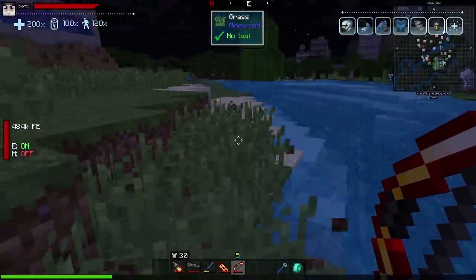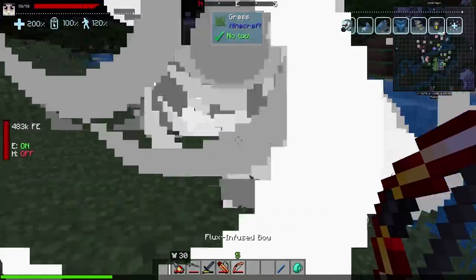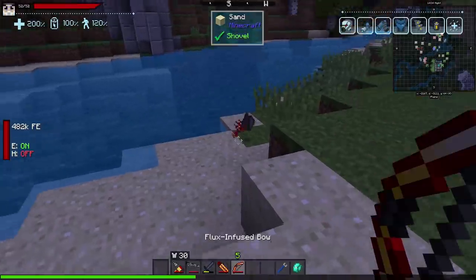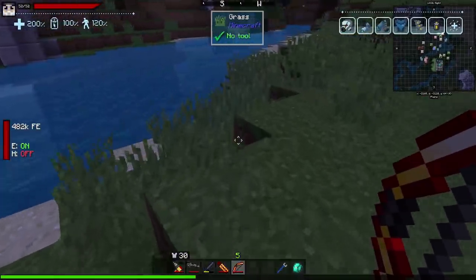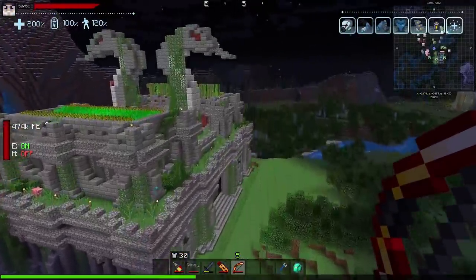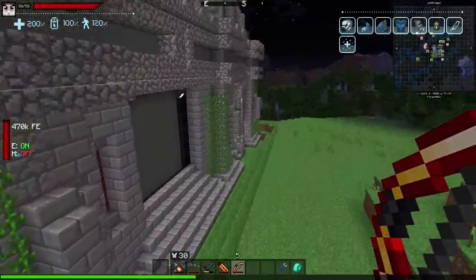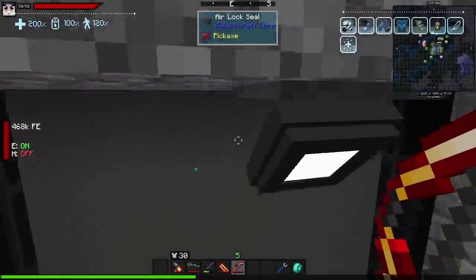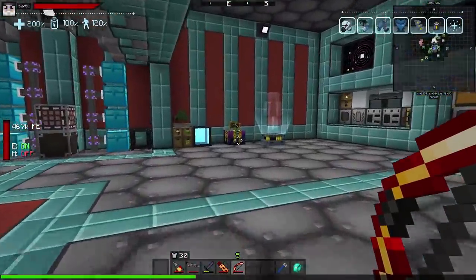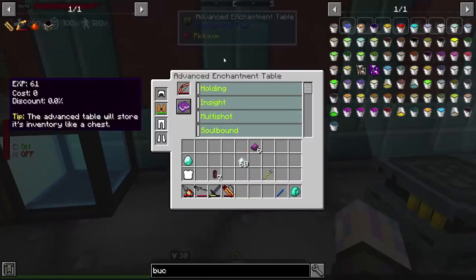I think it can blow up entity drops, so I want to be careful. Yeah, it does — I accidentally, well, intentionally, killed one of my patrons on the server once and then kept shooting with the bow and the explosion destroyed all their items. I had to give them back. Anyway, let's enchant this with the Advanced Enchantment Table.